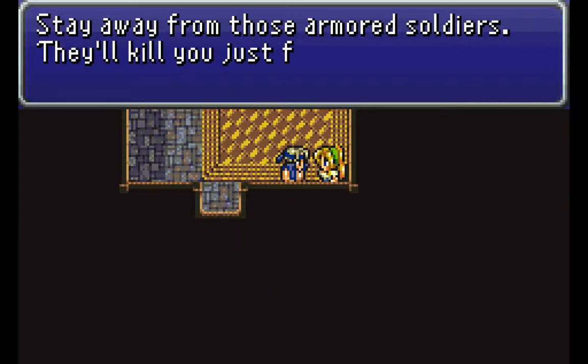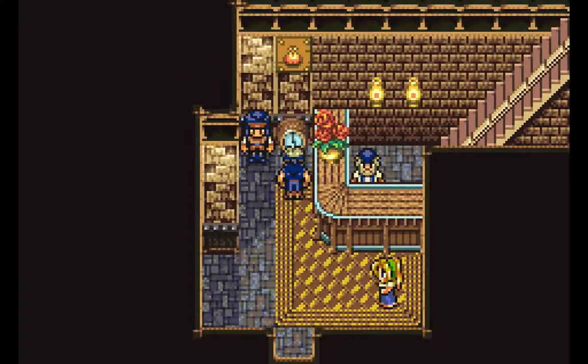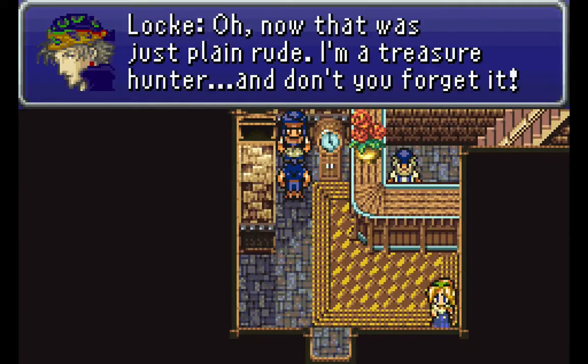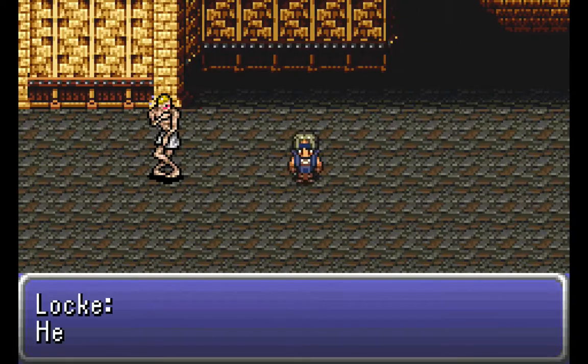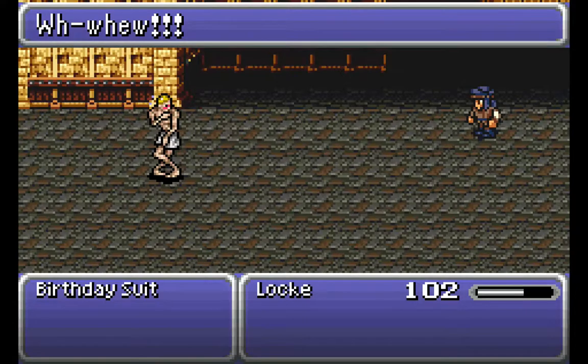Let's go to the item shop here. If you need to buy some stuff, you can. I'm all good to go. Let's talk to this guy. I'm a treasure hunter. So I guess we're going to attack him now. What we want to do is we actually want to steal from him. Being a merchant, I'm sure he has good stuff. A plumed hat. We took his clothes? We stripped him naked? And then we left him in his birthday suit.